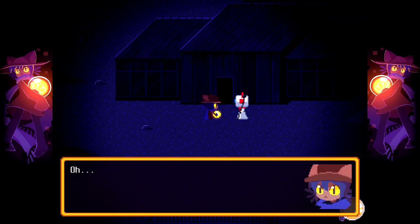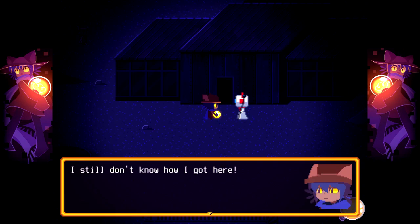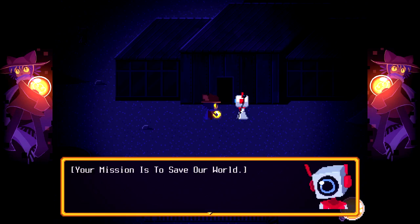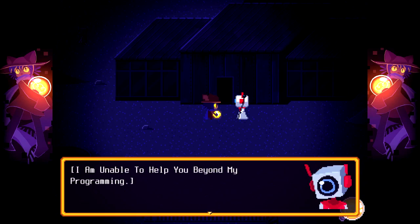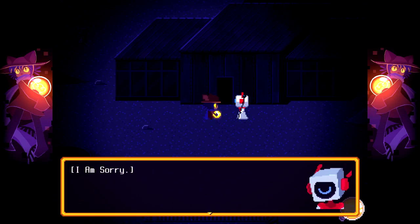I want to go home! I don't mean to be rude, but I'm not sure about this. I still don't know how I even got here. I was just with my mama a few hours ago, and now it feels like I'm in a bad dream. I just want to go home. Your mission is to save our world. I am unable to help you beyond my programming. I am sorry.